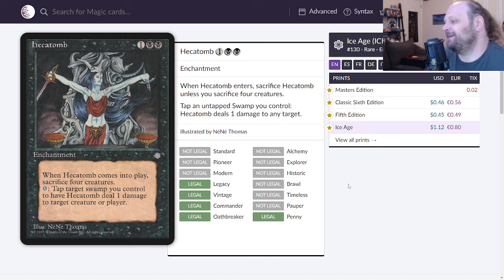The oracle text says you must sacrifice Hecatomb unless you sacrifice four creatures. Back in the day we used to play this as — oh, I've only got two guys to sack, I guess I gotta sack them. Or I built my whole deck with no creatures so I just get to Hecatomb, you know what I mean.